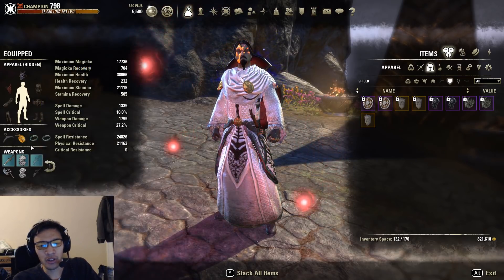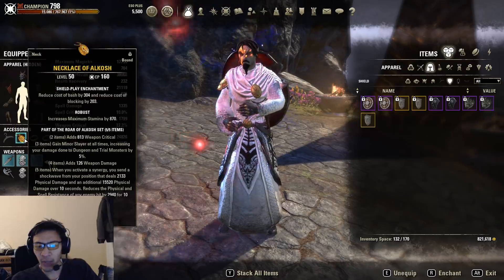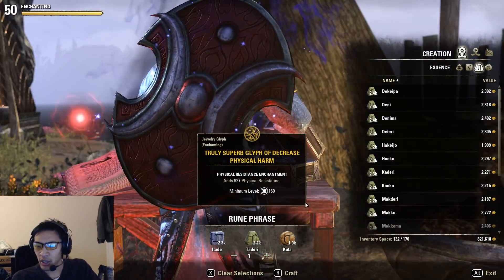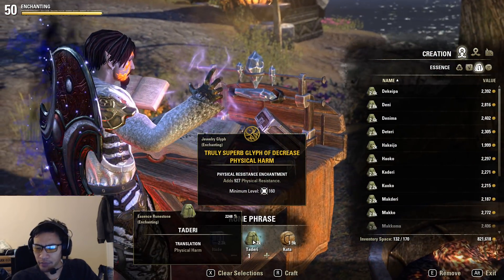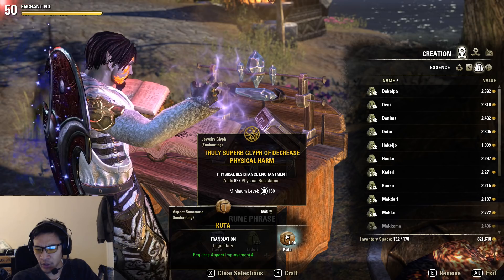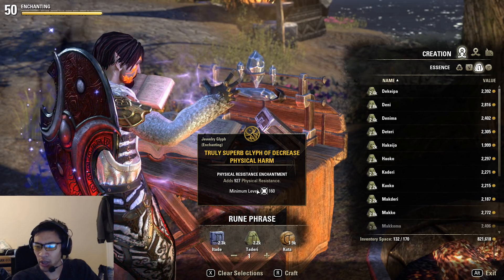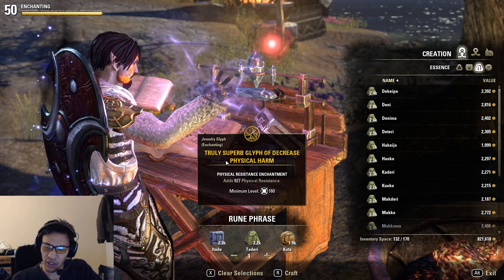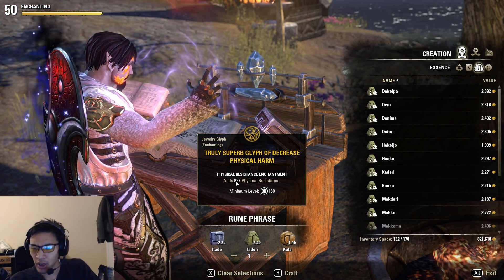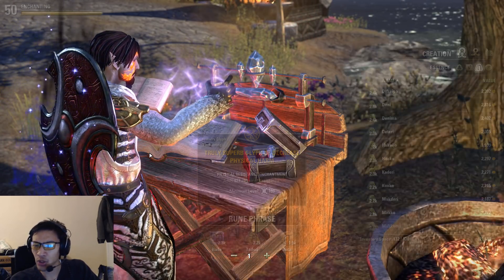There are no weapon enchants and no armor enchants that directly increase your resistances. However, there are jewelry enchants that do. Using a subtractive rune with physical harm (tatari) or magical harm (maktari) plus your chosen aspect gives you a resistance glyph — maxed out at 927 for a legendary truly superb glyph. You can get either physical or spell resistance; there is no glyph that increases both.